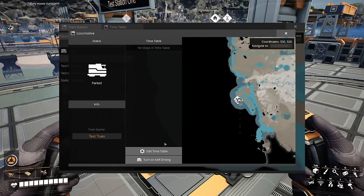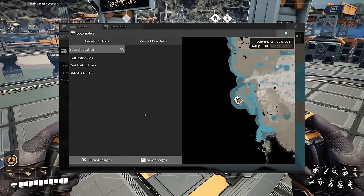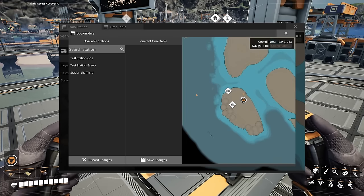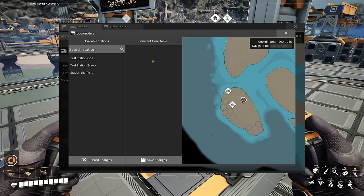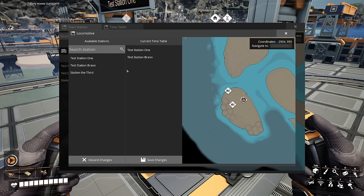Go ahead and select the train you'd like to automate. It will bring up a new menu where you can name the train, and you'll have two options: Edit Timetable and turn on or off self-driving. Turn on self-driving, but the train won't do anything yet — not until you program its timetable. In the timetable, on the left you have available stations — all train stations attached to the current network — and on the right you have the current timetable for your train. Go ahead and select at least two stations from the left side and hit the plus tab to add them to the timetable.